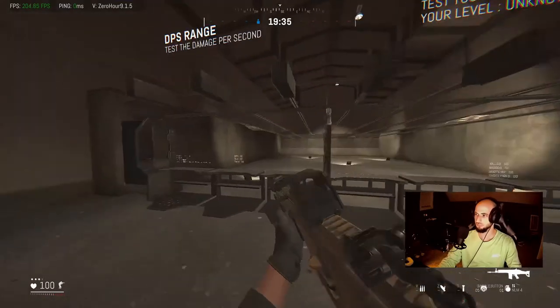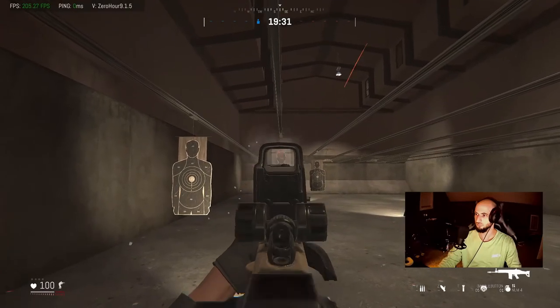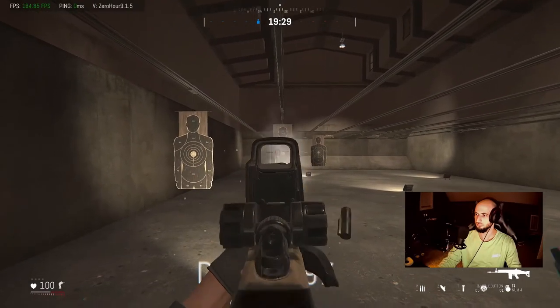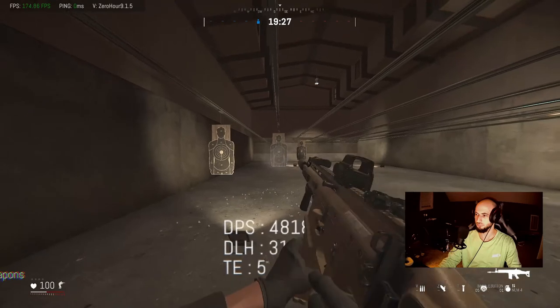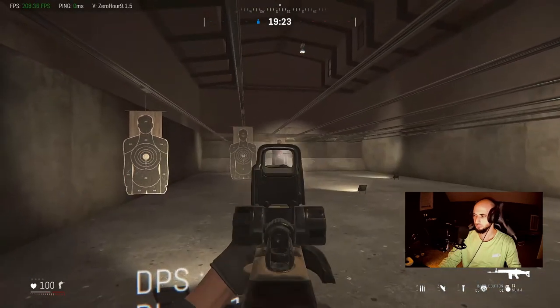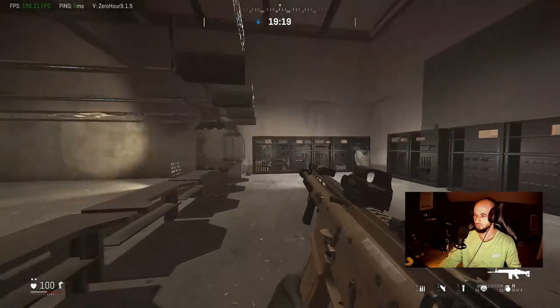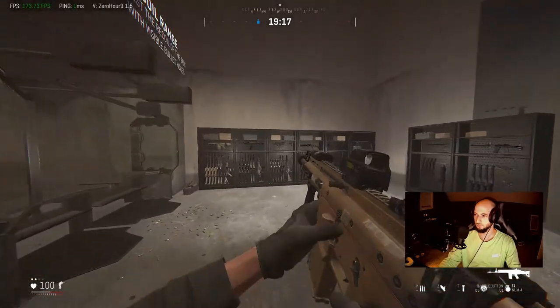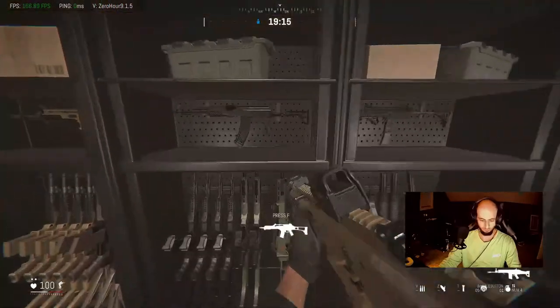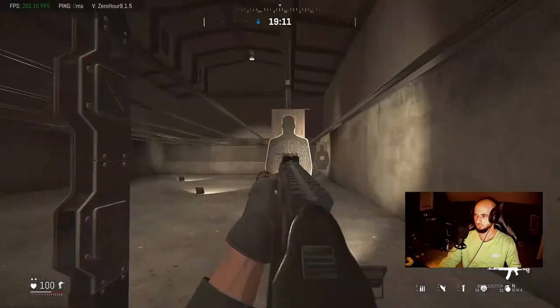When making loadouts, you can test them in the training range, but you must equip the attachments in the main menu first for them to show in that range. A lot of new players tend to mag dump each battle. While that isn't always a bad option, if you're out of breath or the gun has more recoil, tap firing or short bursts will help you take the target down quicker and more accurately. That said, if you learn your recoil control in the target range and can control it full auto for medium and long range fights, go for it.